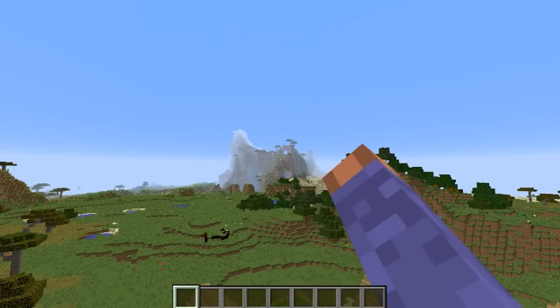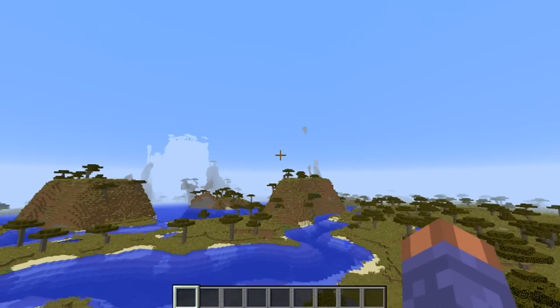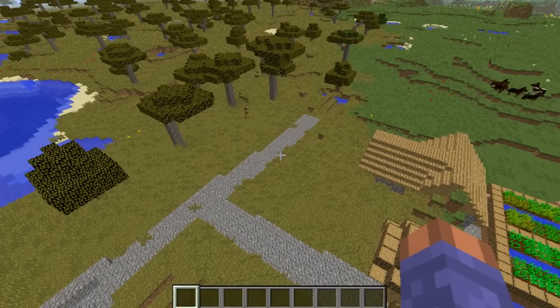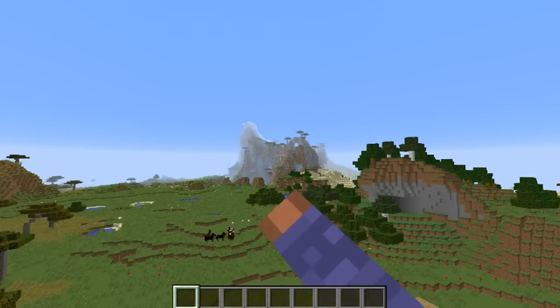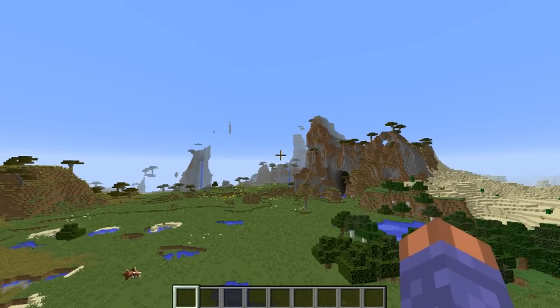The first thing you've got to notice is there's some mountains over there, and there's some mountains over there. Now let's go over in this direction — this will be the first ones that I'm going to show you.